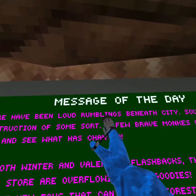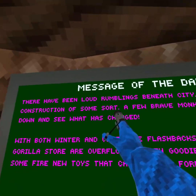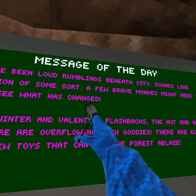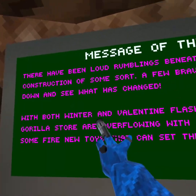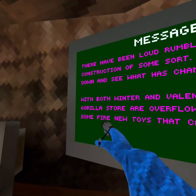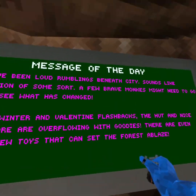There have been loud rumblings beneath the city — sounds like construction of some sort. A few brave monkeys might need to go down and see what has changed. That's the rotating map, right? With both winter and Valentine flashbacks, the hut and the Gorilla Tag store are overflowing with goodies. There are even some fire new toys that can set the forest ablaze.